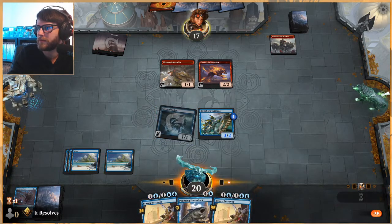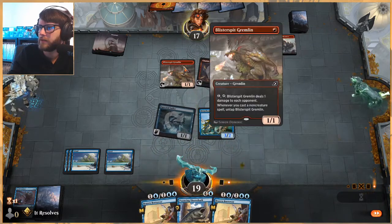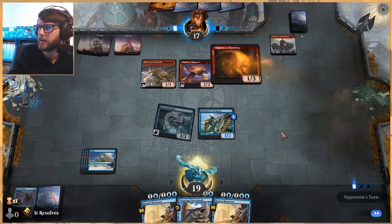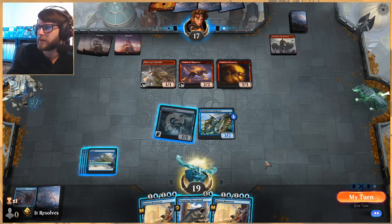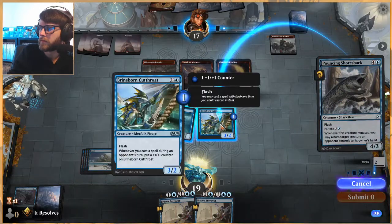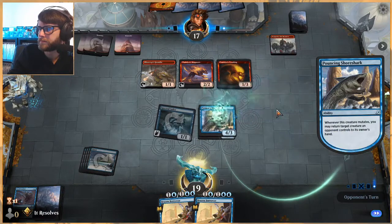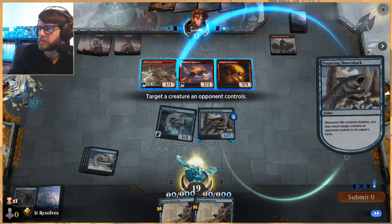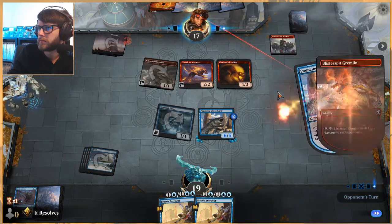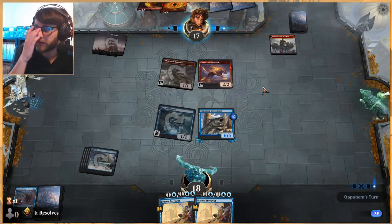They're pinging me to death — that takes mana just to do that, which is kind of funny. Chandra's Pyrohelix is very annoying. I don't really know what I want to bounce — I don't like any of these creatures, but I guess we'll go with this. That's fine. This is just too easy for them to enable, so I'd rather not take a ton of damage from that.